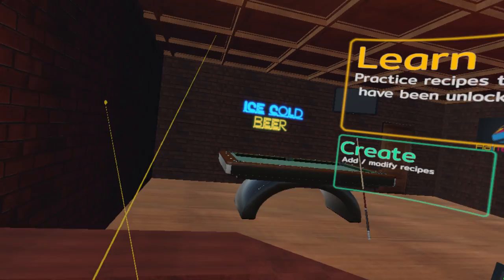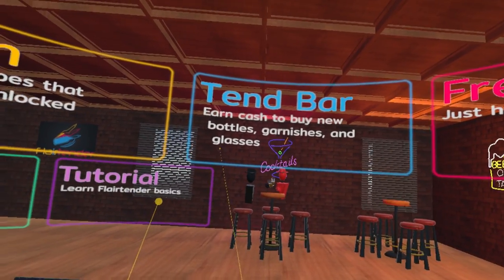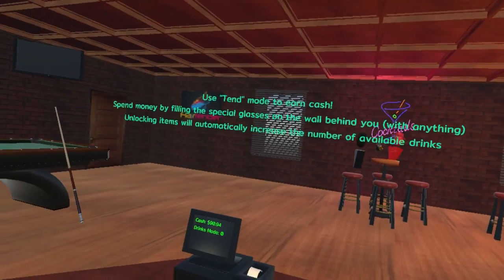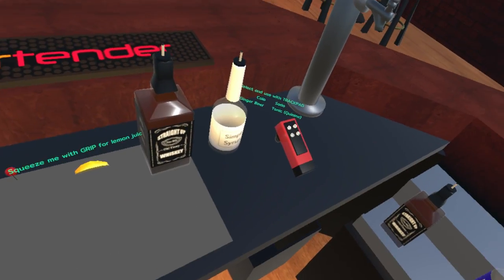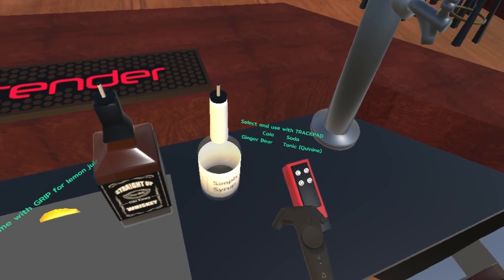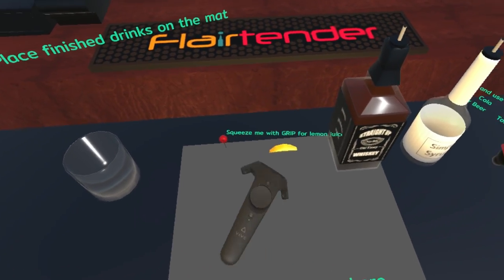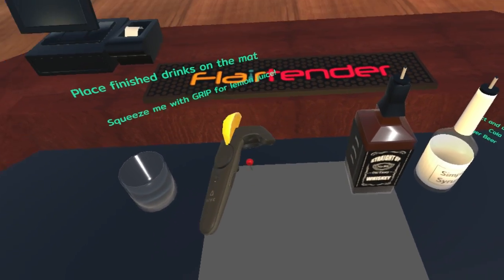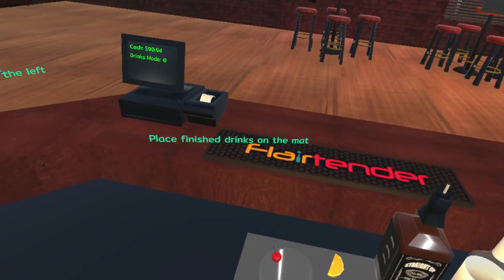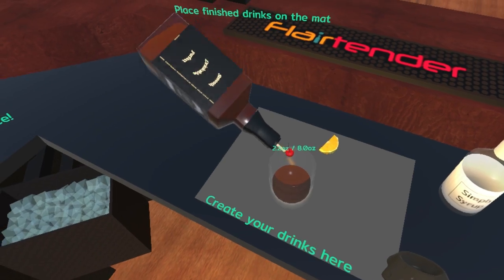I wonder what — hold on, we got to look at something here really quick. Obviously I have learned the FlareTender basics. Tin mode. So there's — simple syrup. Here we go — cola, quinine — I was right — ginger beer, soda. Squeeze me with a grip for lemon juice. And then you put a little garnish on the thing. Okay, so let's try it. Place the finished drinks on the mat — create the drink. Two and a half ounces of whiskey.